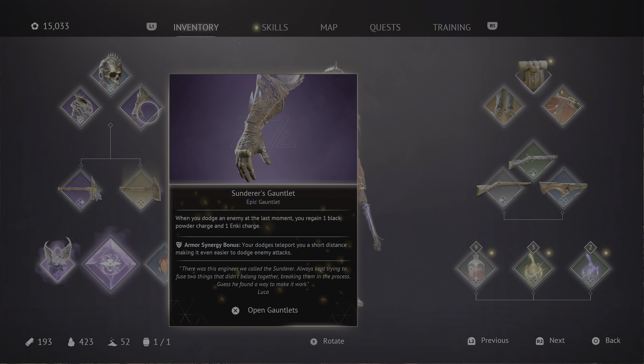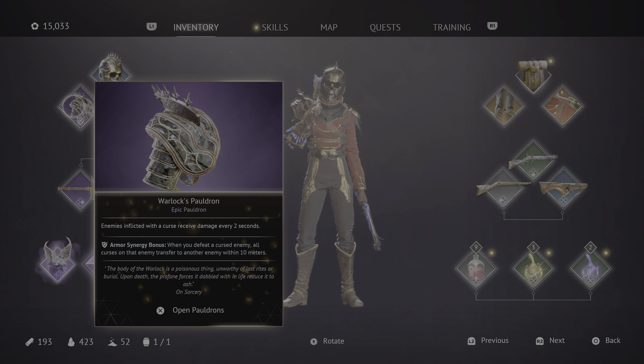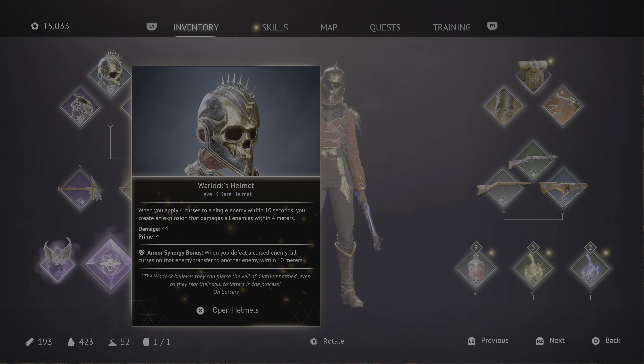I changed up the gear — I put on the Sunderer's Gauntlet because when you dodge an enemy at the last moment, you regain one black powder charge and one inky charge. Still getting the armor synergy bonus which teleports you a short distance away on dodge. I also put on the Warlock's Pauldron because enemies inflicted with a curse receive damage every two seconds — damage over time.